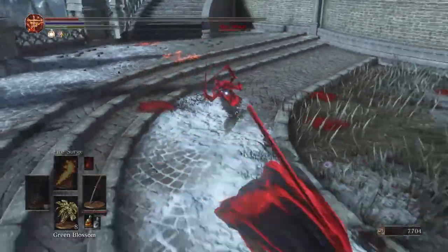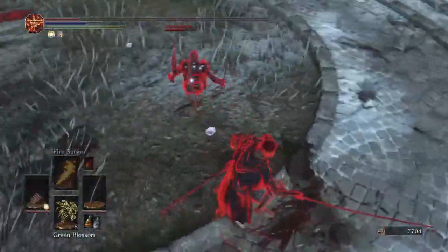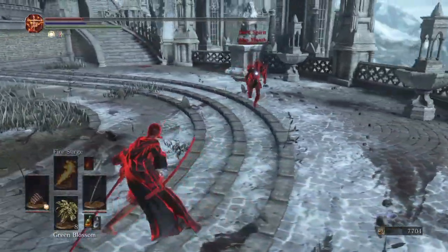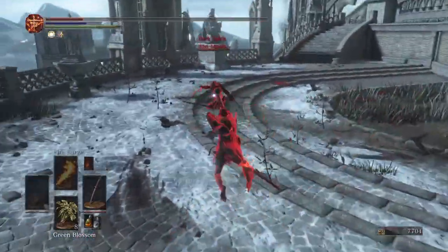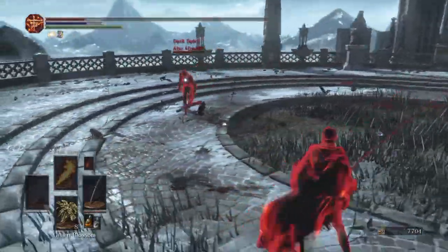The standing R1s on the katana are inferior to the Karthas Curvesword's standing R1s by a large margin, though the katana's running R1s are superior to the Karthas Curvesword's by a bit. And the Karthas Curvesword is great for roll punishing, which a lot of people are going to be trying to do when you throw those great chaos fireballs at them.